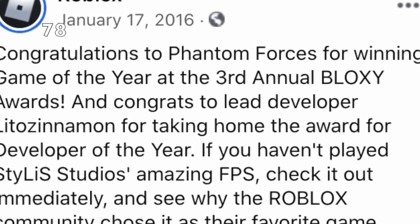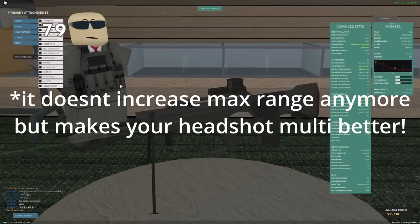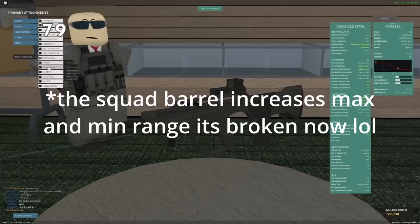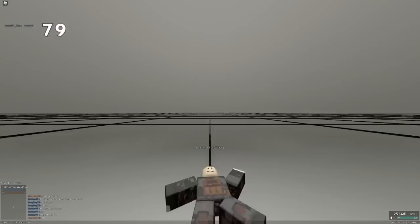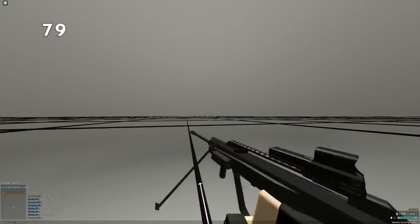PF was actually 2015 Roblox Game of the Year. The short barrel attachment actually increases your maximum damage range, but severely decreases your minimum damage range. However, the long barrel barely decreases your maximum damage range, but severely increases your minimum damage range, which basically makes the long barrel way better.